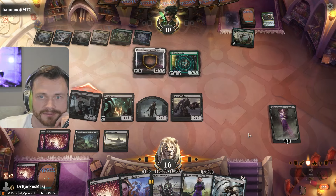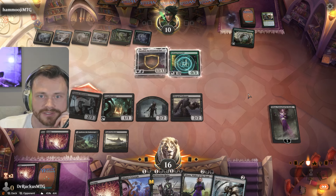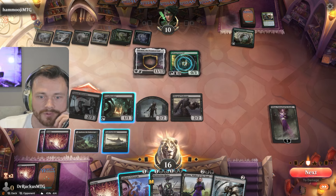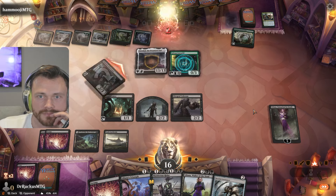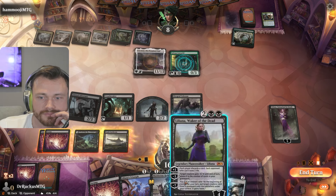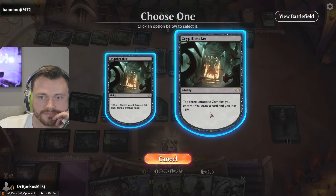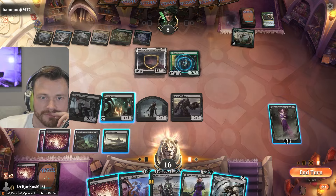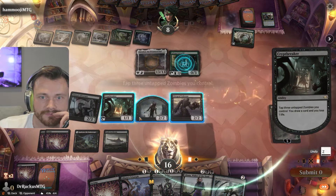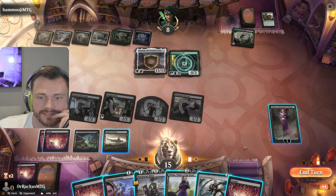They shouldn't block — oh they might though! That would let us use Liliana's Triumph after combat, which would be huge. They're thinking about it, they're touching things. Nope, okay. I think we take a draw next. We're not blocking anything as long as we don't get hit for lethal here. Land is not it.